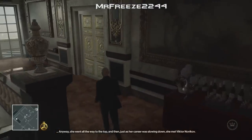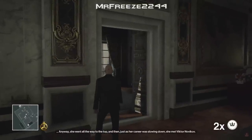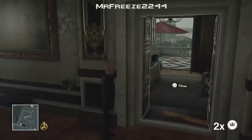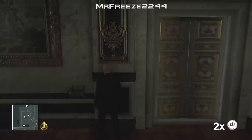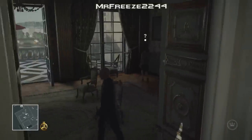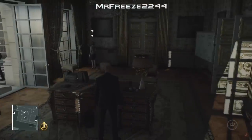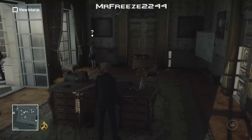Once we grab the laptop dongle we need to go over to the room itself. Dahlia's assistant can see through your disguise, so make sure you throw a coin in that corner to get her to turn around. Once she turns around we head into the room, check the laptop, and sabotage it with the dongle we picked up earlier.